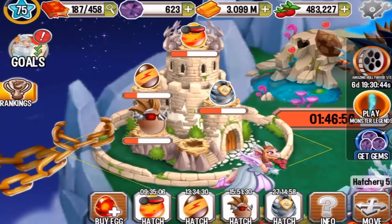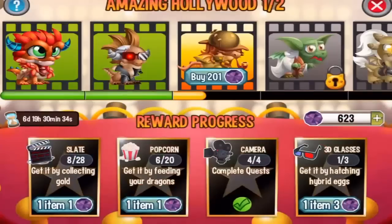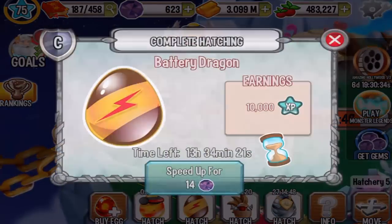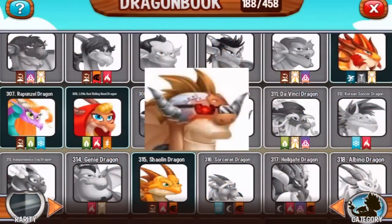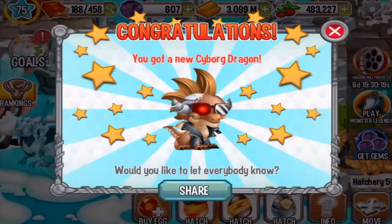Cyborg dragon, ladies and gentlemen! I got this dragon in the amazing Hollywood event. Let's see what this dragon is all about. We'll speed it up for 16 gems. This is a three-element dragon: metal, dark, and war. Let's place it into a metal habitat. This is dragon number 310.